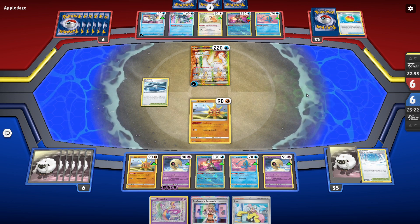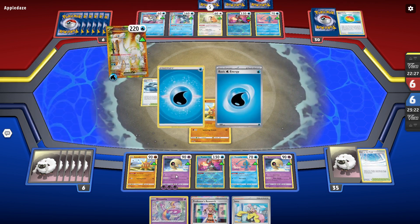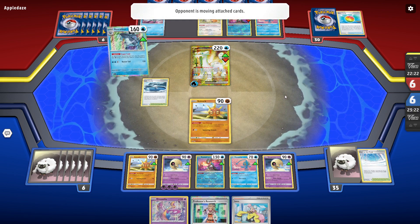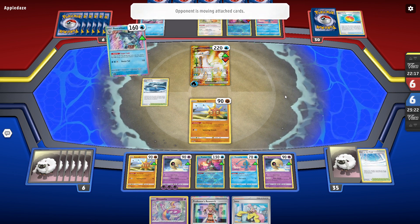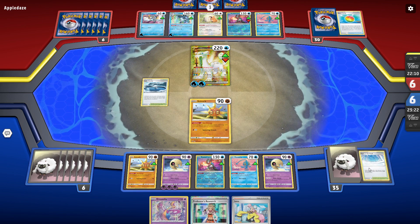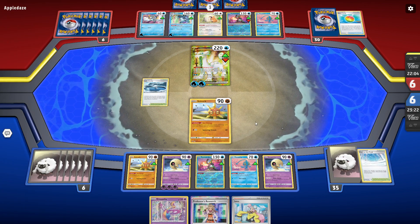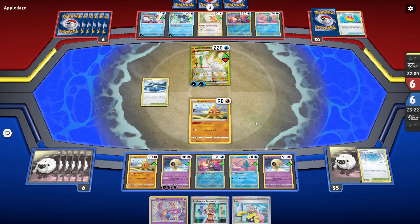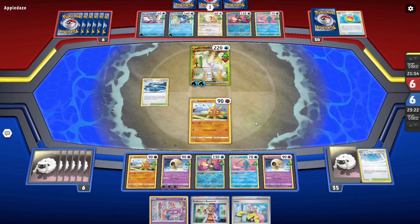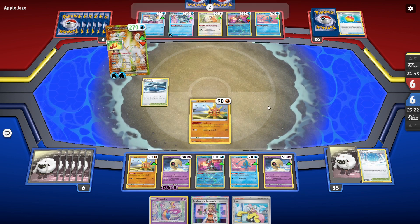What we'll probably look to do on this turn is — once our Solrock gets knocked out we can put this Lunatone into the active. We'll Professor's Research, look for hopefully our other path or just another Solrock, get that into the active, another energy or two, and we'll be in a great spot. What does that make it — like 300 health? 20 less, so effectively 290.